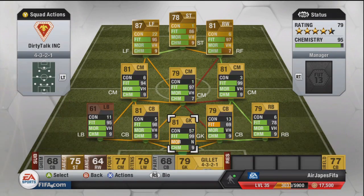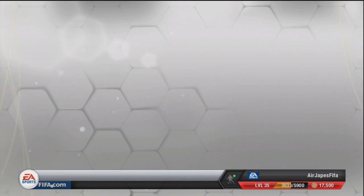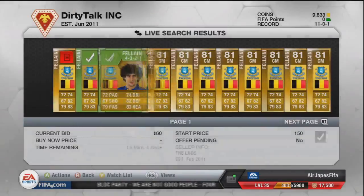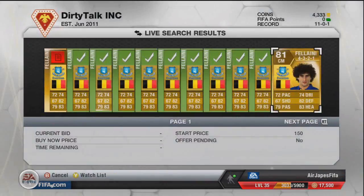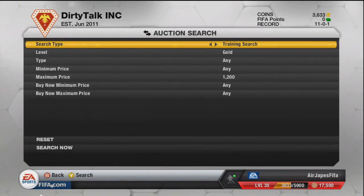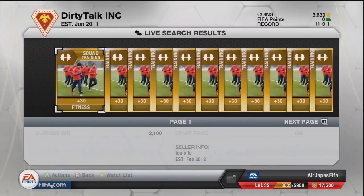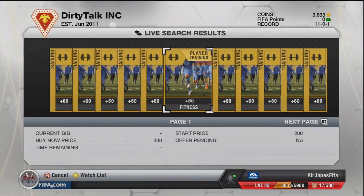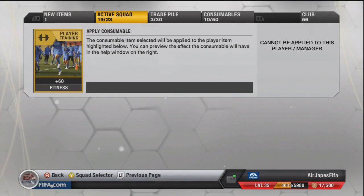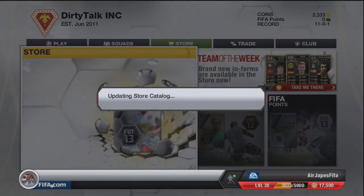Look at that fitness — Kabaye was really low, Yanga-Mbiwa was at 69. I've got to address that. I thought I could just buy a Fellaini to link it up, because we were playing with a player on 7-Chem. Fellaini would allow everybody to be on 9-Chem. So I threw a ton of bids on him, then went looking for fitness cards. Gold fitness cards — little known fact — are starting to get pretty pricey. 150 coins is really all I want to spend.